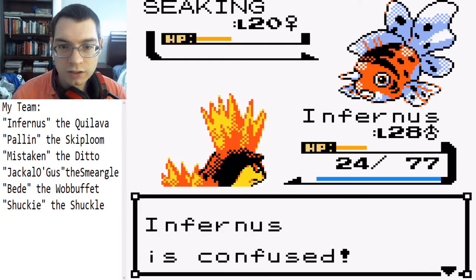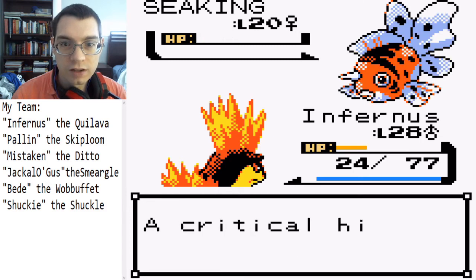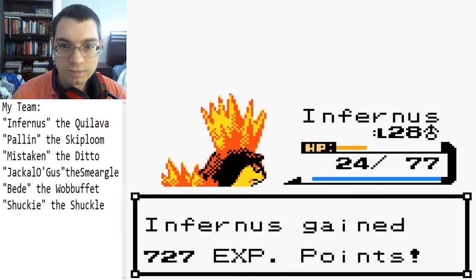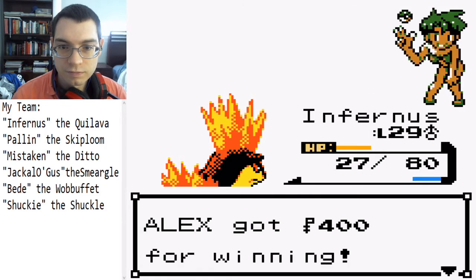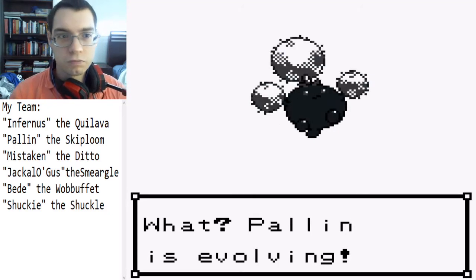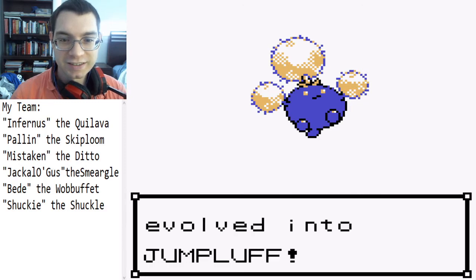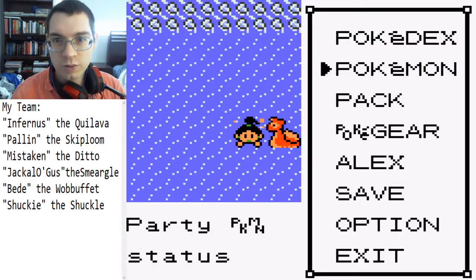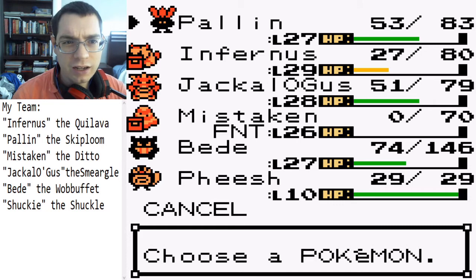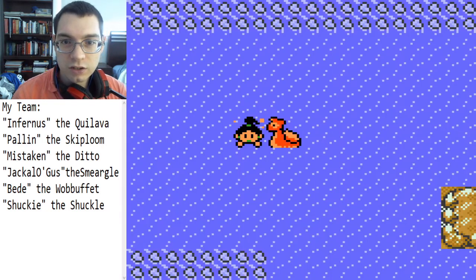Oh boy, that hurts — and this is gonna hurt isn't it. Oh my, making it through — way to go Infernus! Look at that thing, it leveled up! I thought it evolved at level 30, I guess it's like maybe 14 and 28, or 27 — I don't understand this, but whatever, I'll take it. It's more defense and HP and all that, it's great.